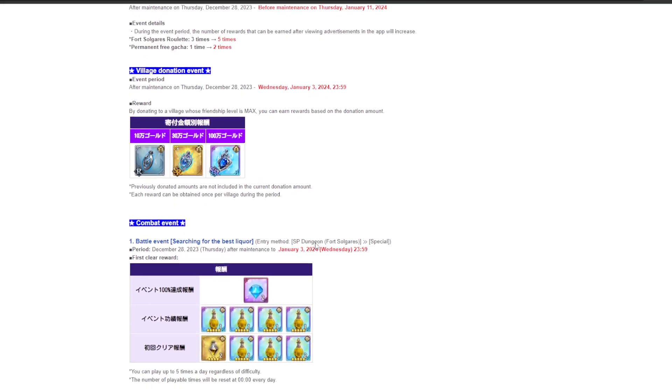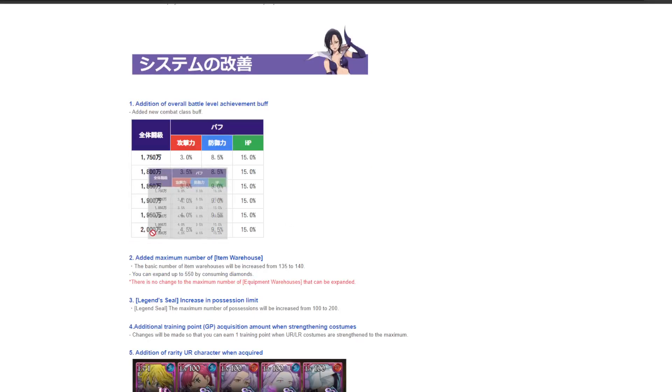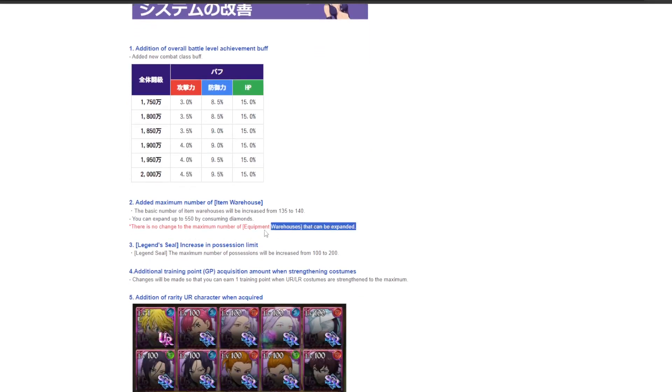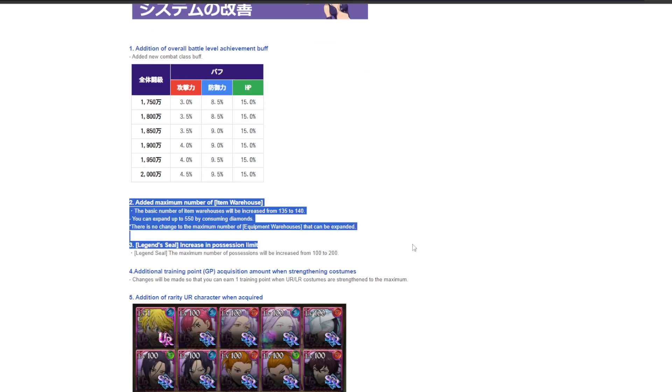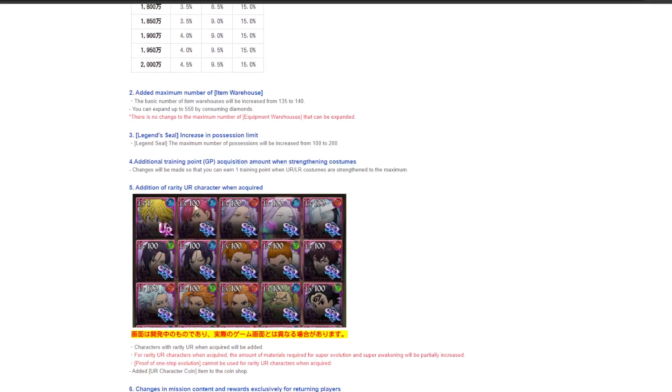That's really it for notable content. They've also added some QoL changes: increased the box CC levels up to 20 million, added more item space in your fair inventory, increased the max amount of LR coins we can hold from 100 to 200, added the UR rarity to the system, and you also get one extra GP point for having maxed out either UR or LR outfits.